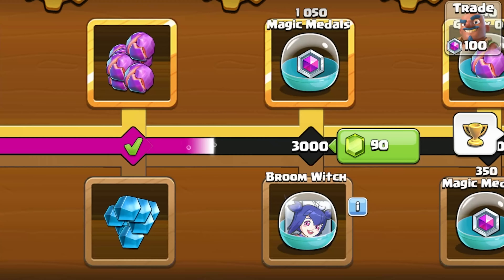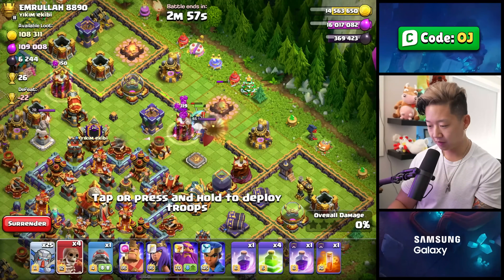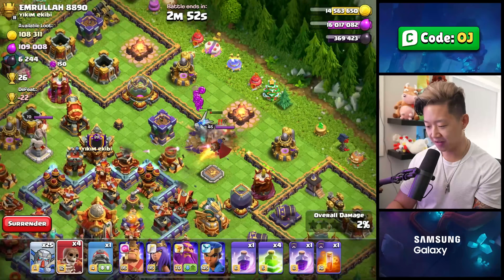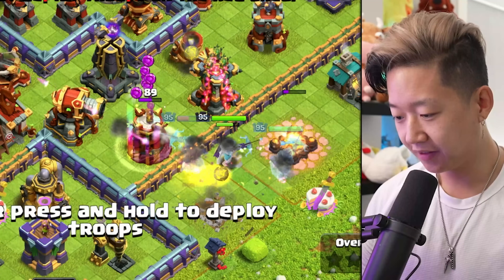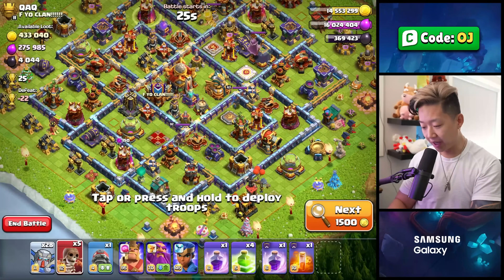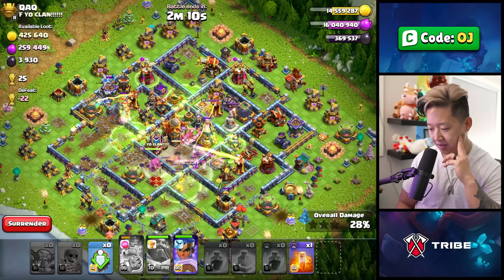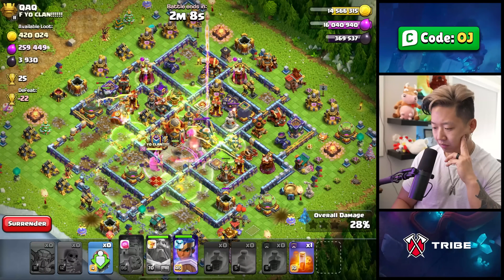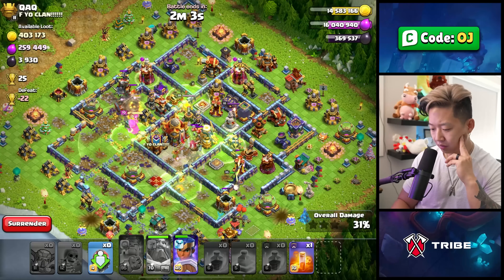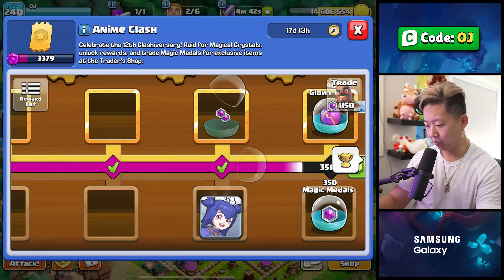We almost have our broom witches — we just need 300 more. What if I just sent a couple mechas there? That's ridiculous. And then jutsu queen there? I don't know how I feel about it. How would it fare against a compartment T-base? I don't have my archer queen here. This might be my demise. I'm nothing without her. At least we got the broom witches.